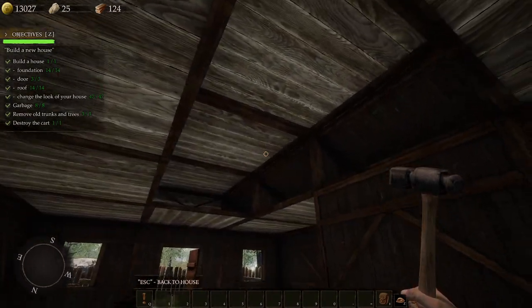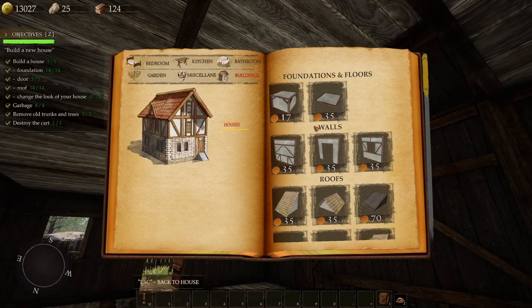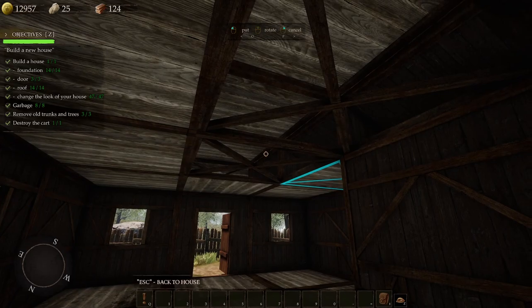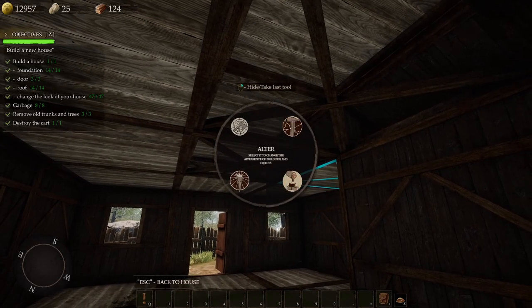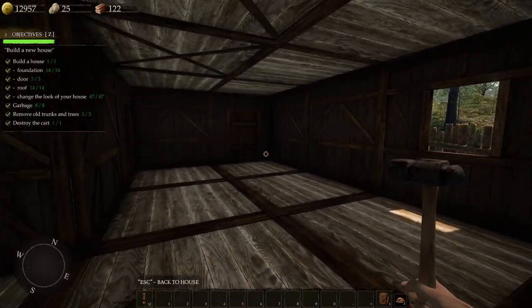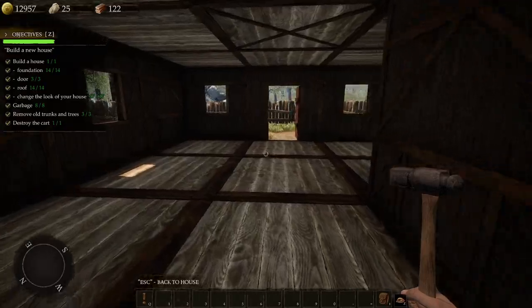And I think if we want to close in the ceiling — let's see, do we have pieces for that too? I think we do. There we go! That's thinking with portals. So now the ceiling is in place — I think we've got a pretty classy looking house here.